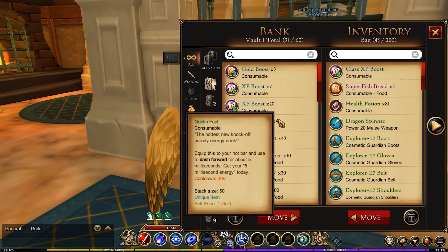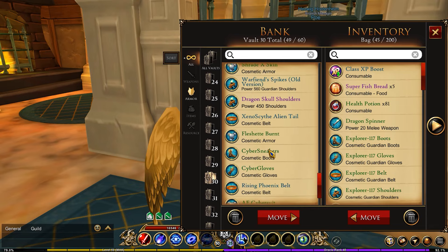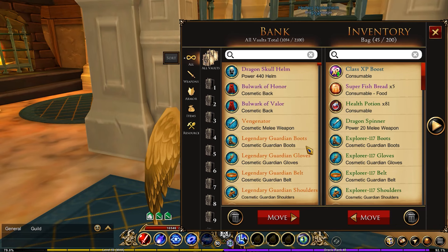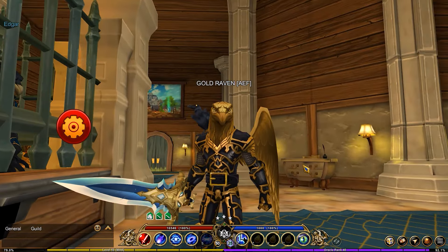I got rid of probably 30% of what I had in the bank — either sold or dropped — and organized my bank using primarily things I know I'm going to use, minus what's in vault thirty which are collectibles I want to keep in case I find good sets that go with them. So that's my vault! What do you guys think of the organization? How do you organize your banks? Let me know in the comments below. Thanks for watching — we'll see you in the next one!